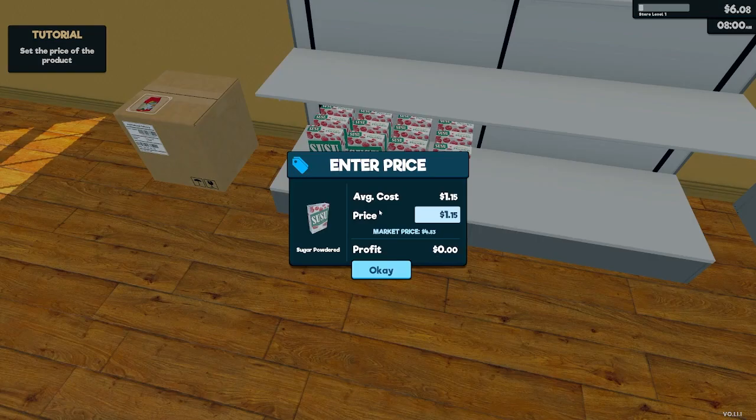We have to set the price. Okay, so market price is four dollars and eighty-three cents, and we paid a dollar fifteen. So let's just see if we can get five dollars for it.